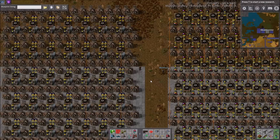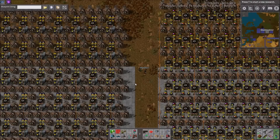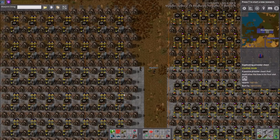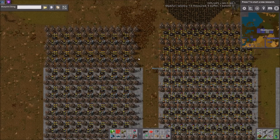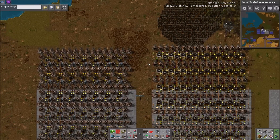The one on the right was producing about 106.5 thousand a minute, and the one on the left was 55.8 thousand a minute. So the one I built is nearly double, for almost the same amount of space.